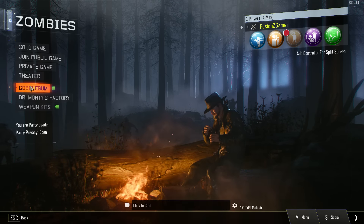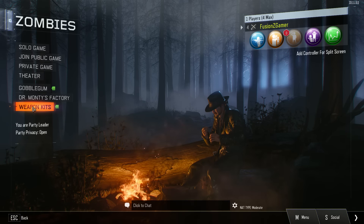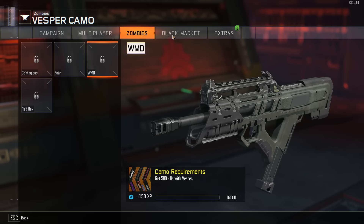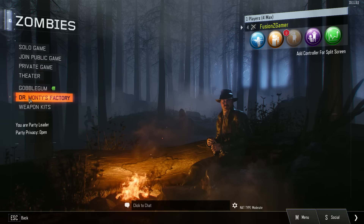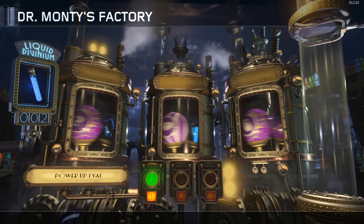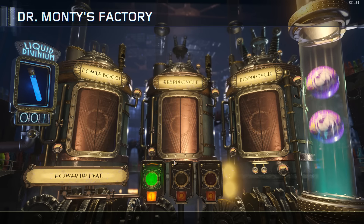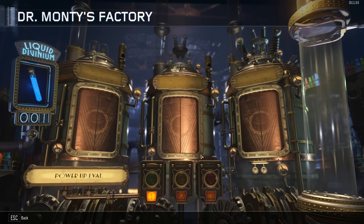So we'll go over a few things here. If you've never played this — I really don't know what most of this stuff is — but we've got weapon kits you can unlock as you go along and play zombies, which is really cool. Just a little bonus add-on. We've also got Dr. Monty's Factory, which I honestly don't know what it is either, but it looks like some sort of power-up thing. Oh, it's gumballs!